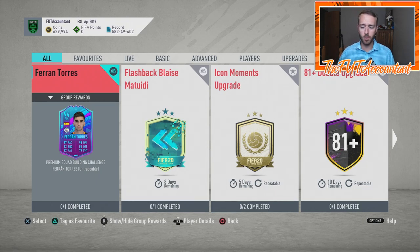So there are going to be a couple main talking points today. One of them is going to be Icon SBCs. Second one is going to be guaranteed player SBCs, and the third one is going to be constant pack supply in FIFA 20, which I'm calling the year of supply. Let's talk about Icon SBCs straight off the bat.